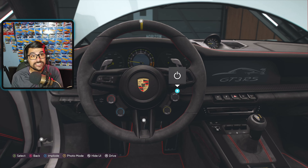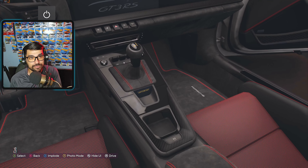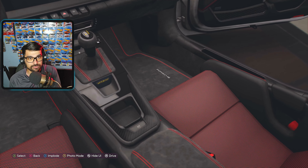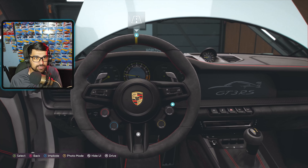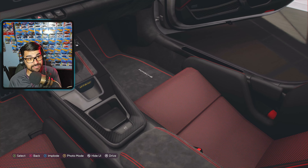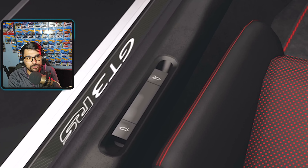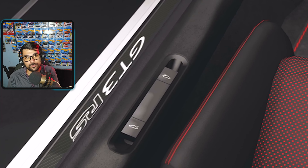We're sitting inside the GT3 RS. Inside you have GT3 RS badging, carbon fiber aesthetics, and a nice little storage area. There are no cup holders in this car. The rev counter is dead center, there's a gold stripe on the steering wheel, and the speedometer is to the left of the RPM gauge. The bucket seats have a red pattern, and there are two buttons by the door sill — one for the front trunk and one for the back.